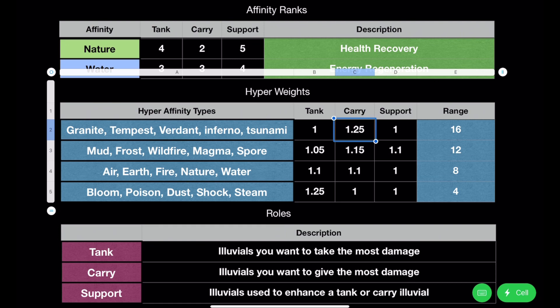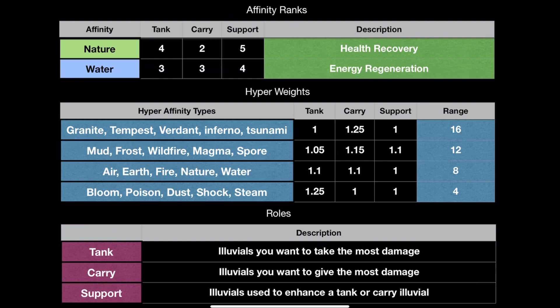For carry, we have basically the double base affinities — Granite, Tempest, Verdant, Inferno, and Tsunami. The reason why this is weighted higher is that big range. If you put this in a bad matchup, your opponent is going to get Hyper really quick. But ideally, with the alluvials you're using as a carry, you're putting them in the best matchup possible so you can reach Hyper quicker. For support, you might not be giving a ton of damage out, and the weight for Hyper doesn't really matter too much in that position.